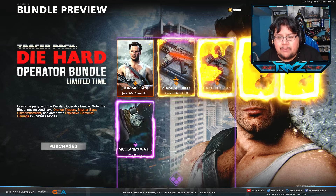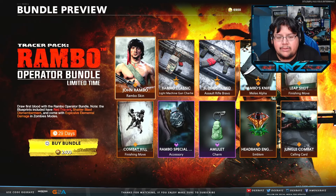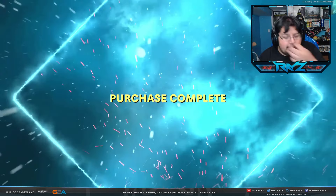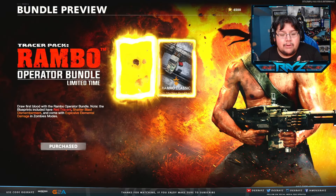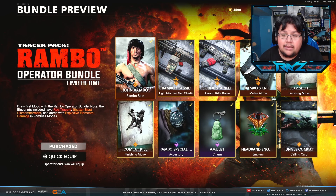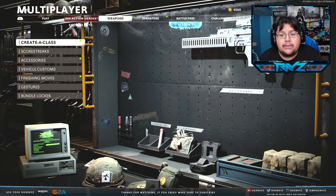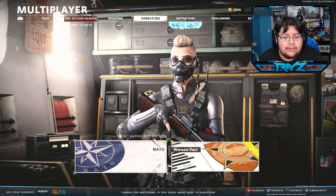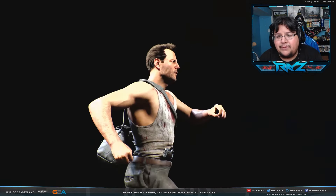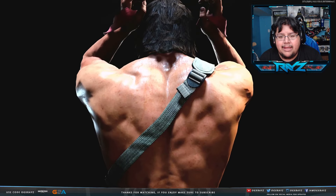The other bundle comes with Rambo - Rambo Classic Bloodstained. It comes with a Rambo knife, a couple of finishing moves, a Watch Amulet charm, the Headband Engage emblem, and the Jungle Combat calling card. It feels like a Mortal Kombat Rambo special with those finishing moves. Pretty freaking dope. We're going to go ahead and buy both of these because they look awesome. If you want my honest opinion on whether it's worth the money - at 2400 COD points that's $24 - but you get a ton of exclusive stuff, straight up Rambo and McLean, three blueprints with one and two plus a knife with the other.